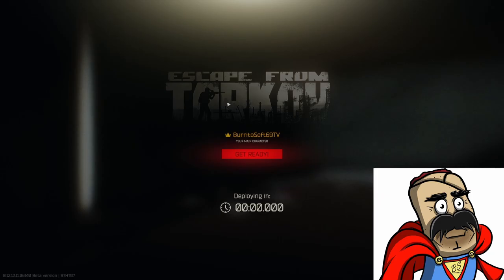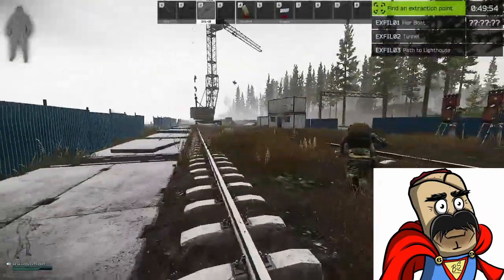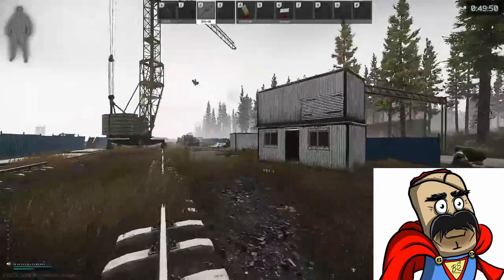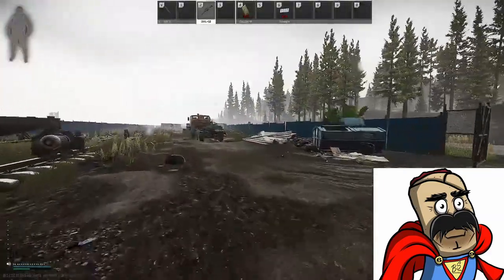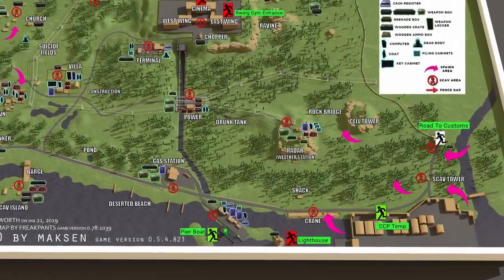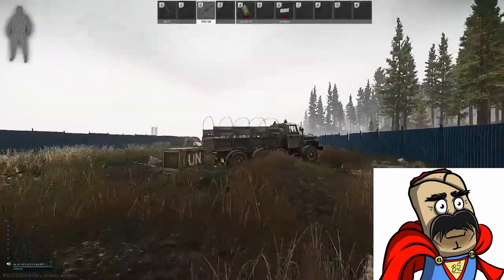As far as marking the two trucks, the first one is down in the blue construction area, also known as the crane area, at the south-eastern part of the map just before CCP Temporary. I'm going to zoom in on it — you're going to find a truck kind of in the middle of it. It's a big truck that says UN on it and you have to plant on it.